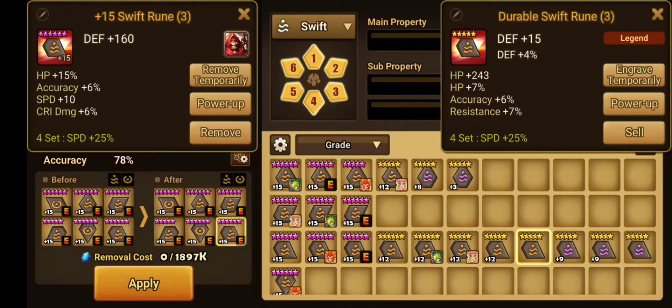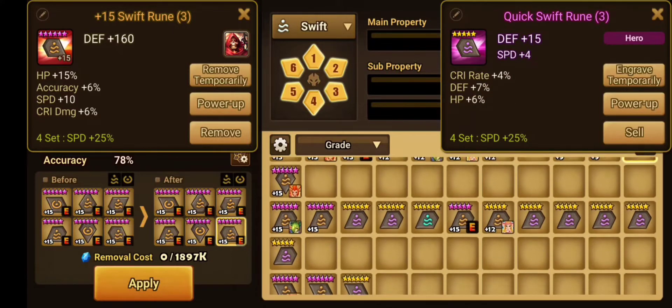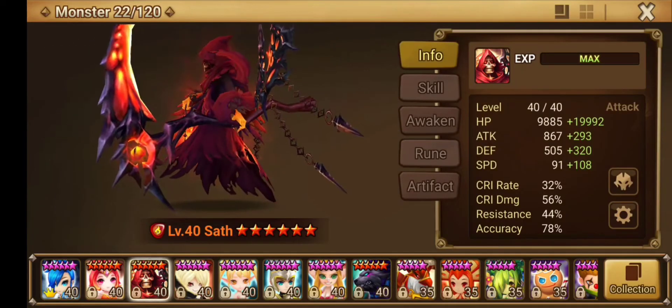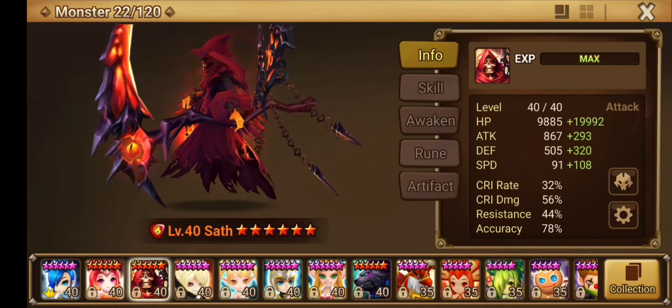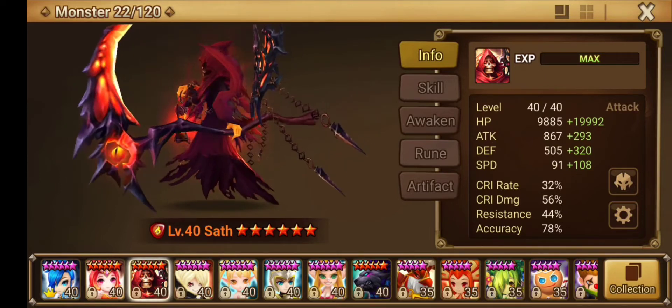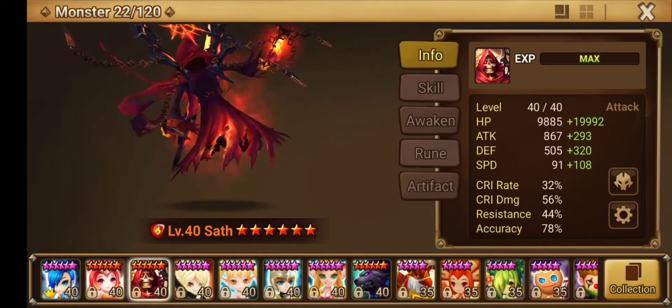I don't want to lose 10 speed, that's the thing. This is pretty much the same except now it's resistance. This is almost the same except more speed, but I'm gonna leave it. Point being, I want more speed on him, more HP, 100% accuracy. I know people are gonna be like 'you don't need it' - I want it so much that now I need it.